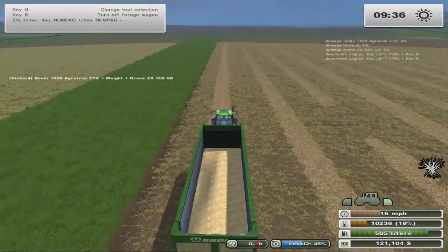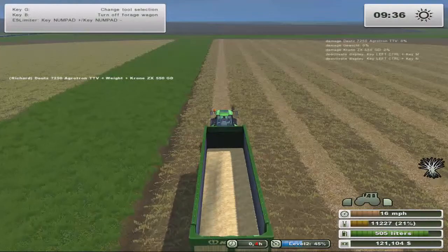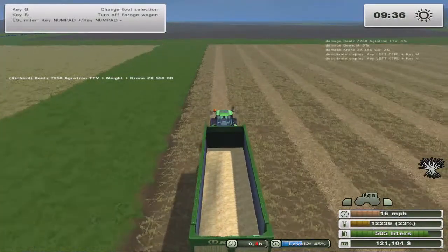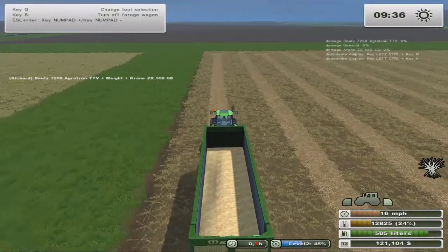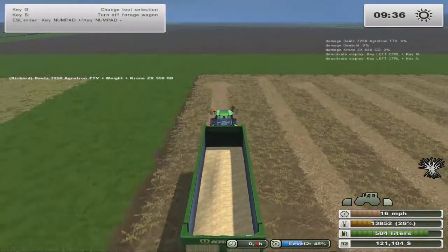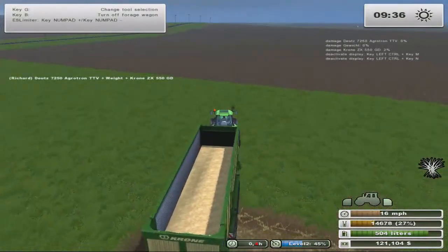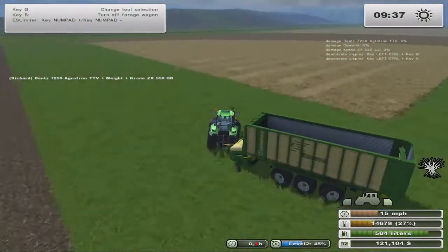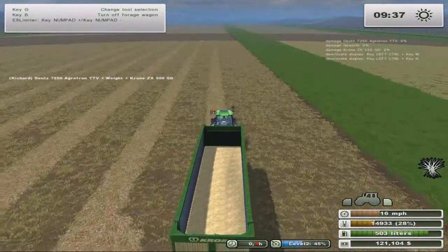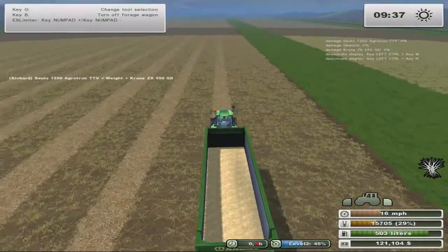We did pretty good getting the straw off of the wheat field. Not sure which one is going to produce more here. I think I was getting a little more per row of the wheat, but I think wheat produces a bit more straw as well. So far no damage to our forage wagon — well, actually, 2%. I think I might have tapped it into the wall there when I was backing it up to dump loads. So we'll have to see. Got to be careful — things are not cheap, not cheap at all.